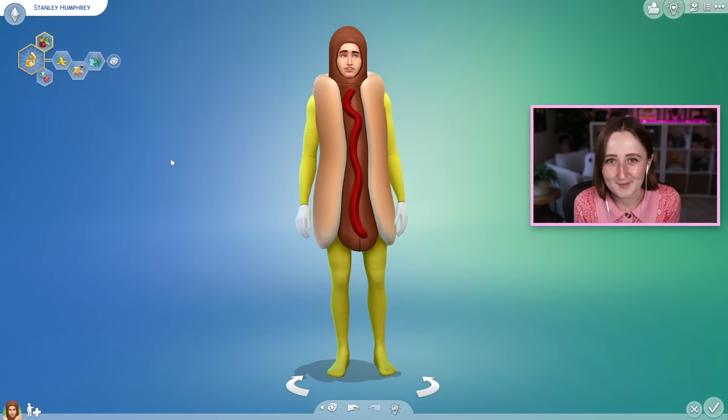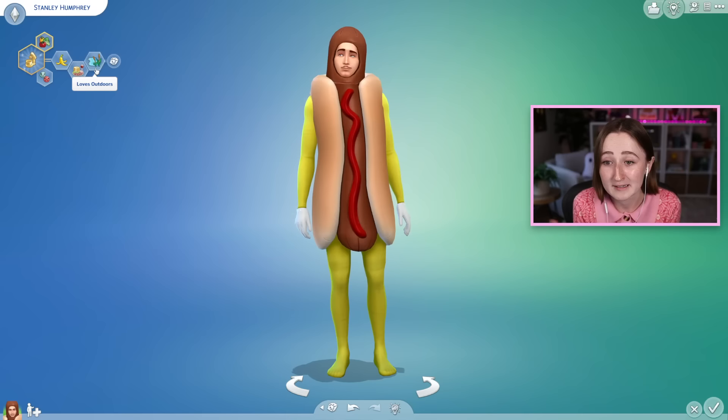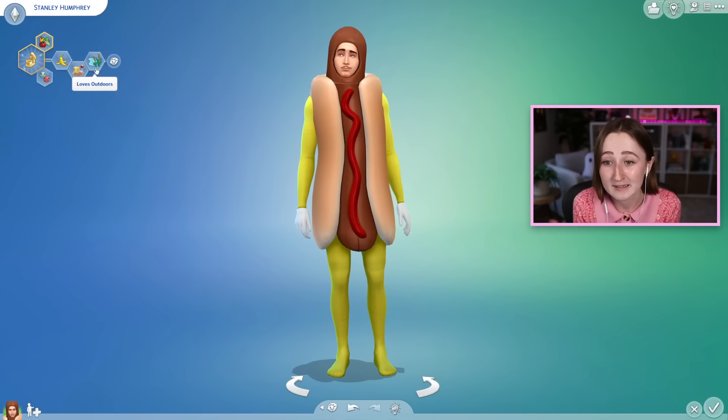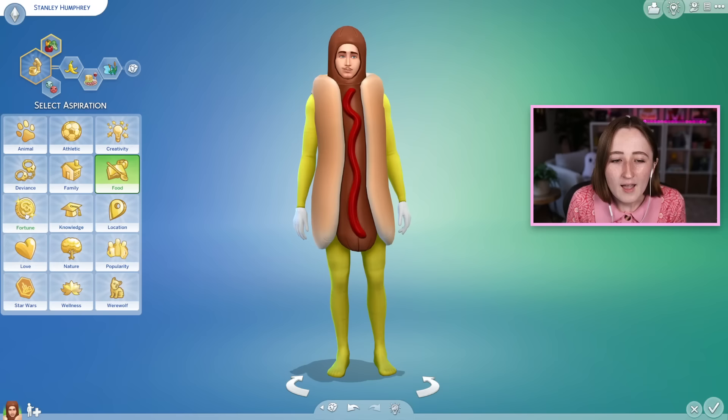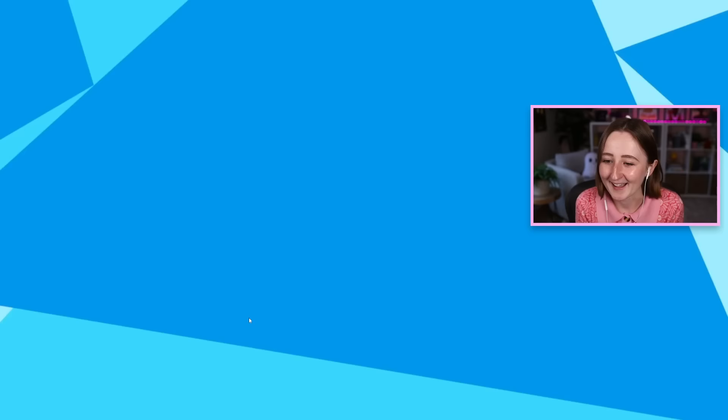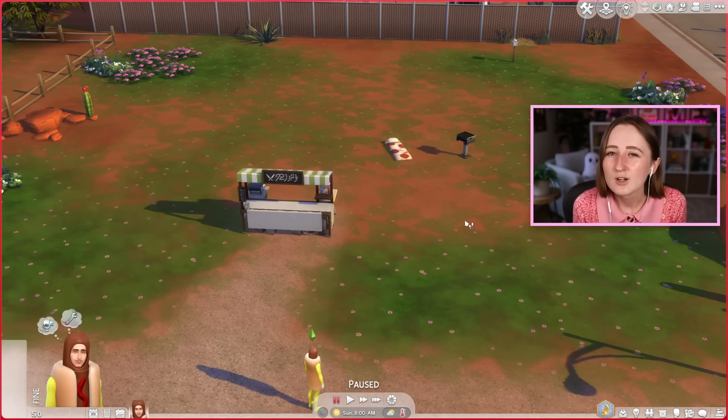So today we have my weenie sim, Stanley Humphrey. He's a foodie, he loves the outdoors because he's not gonna have an indoors just yet. He's got one of the new aspirations — the appliance whiz one. I've been trying to think about how to game this best to make the most money. What I'm thinking is we can use this appliance whiz aspiration to start building the skill, and then switch to the market magnet aspiration to make money after our skills are higher. My game just crashed. Well, I guess we'll try that again.